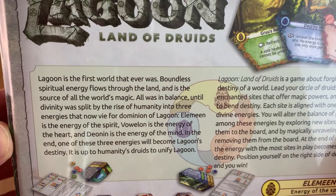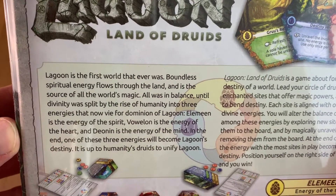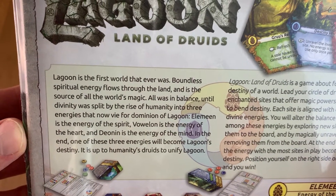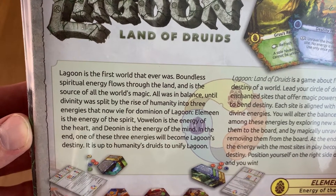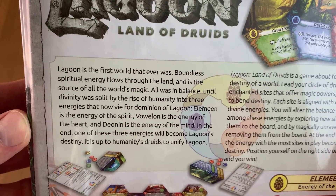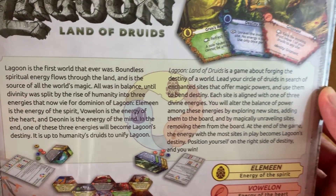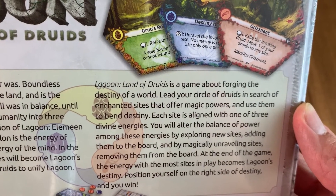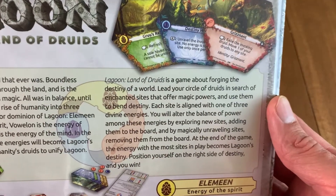Lagoon is the first world that ever was. Boundless spiritual energy flows through the land and is the source of all the world's magic. All was in balance until divinity was split by the rise of humanity into three energies that now vie for domination of Lagoon. It lists three types of energies, and it is up to humanity's druids to unify Lagoon. It's a game about forging the destiny of the world.